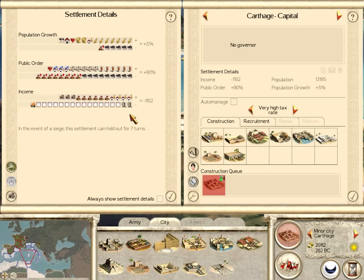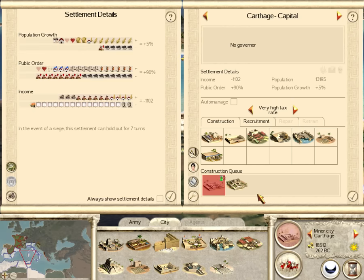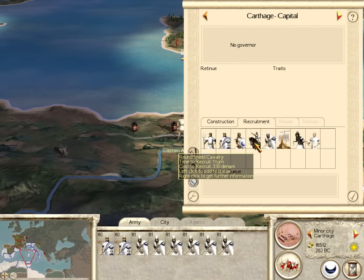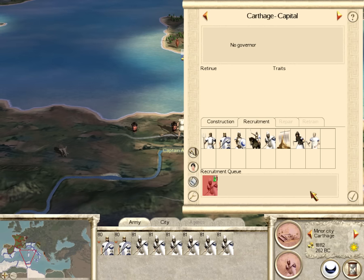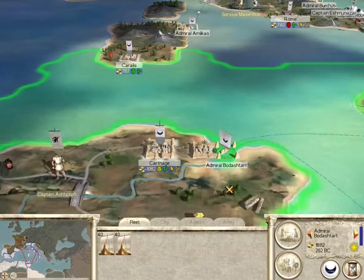I haven't caused any devastation yet. I have got to get sewers and public baths here because that's killing everything. Let's do that first because I'll end up with plague — and actually, not a terrible thing in this city. I might be okay with that.